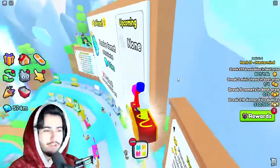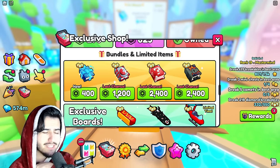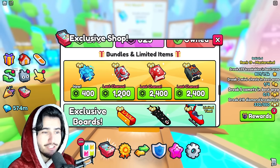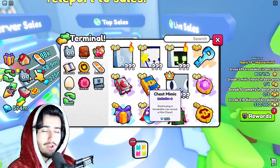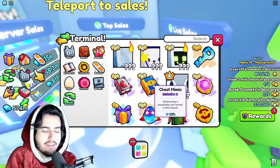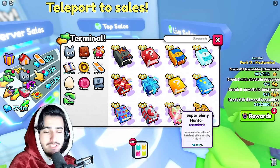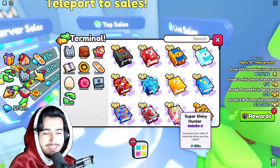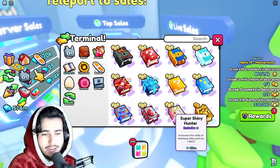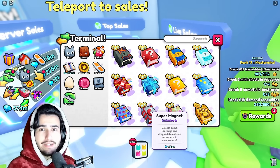If they do end up removing it, I think we could see some big returns on that investment. I've seen people saying it probably won't return a big investment because it's only 1,200 Robux — but I'd like to remind you that the Chest Mimic Enchant, which is now about 1.5 billion, was 1,200 Robux at one point. Even the Super Shiny Hunter, which was 1,200 Robux, is sitting at 437 million. I think the Supermagnet has even more demand than the Super Shiny Hunter, so if the Super Shiny Hunter can sit at 437 million, I definitely think the Supermagnet can as well.